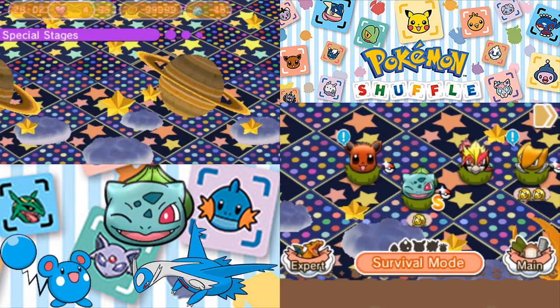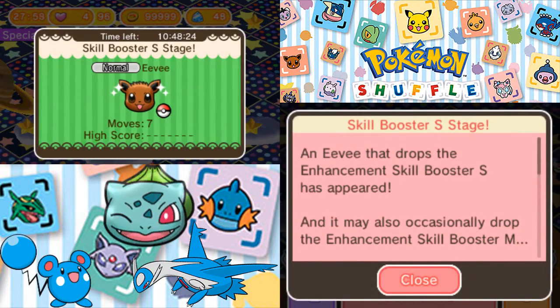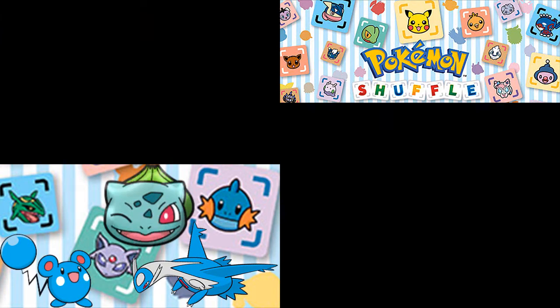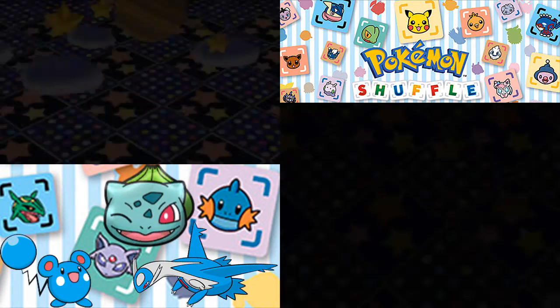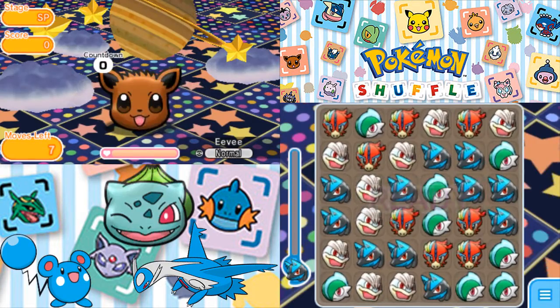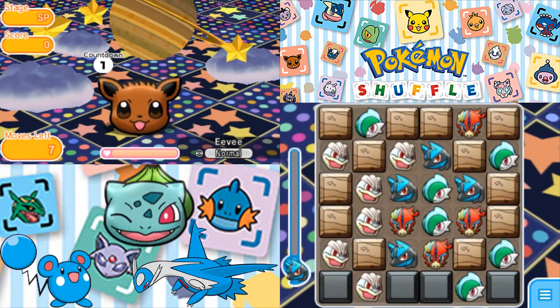Since today is Thursday, we also have the Eevee skill booster stage. Let's go try this out — let's go get some skill boosters, just because, hey, why not? 7 moves to do this. Are we getting the easy stage or the hard stage? We are getting the hard stage. That's part of life — you've got to just take it as it is.